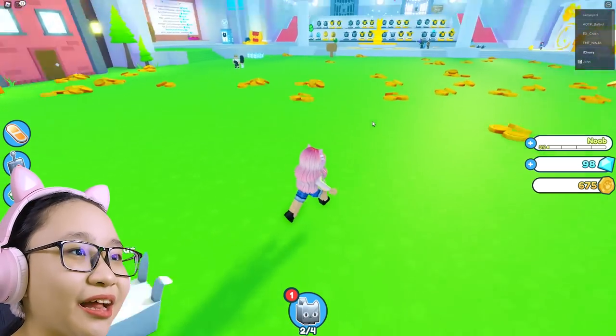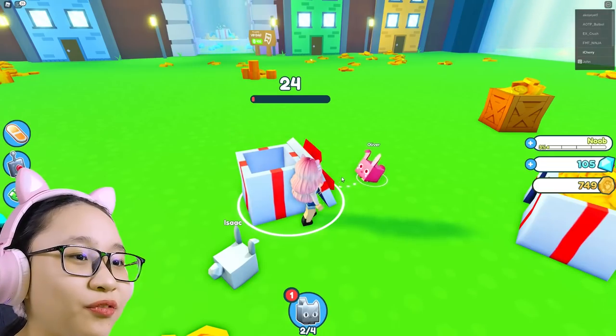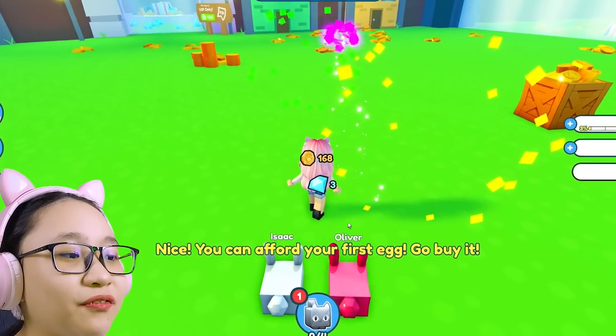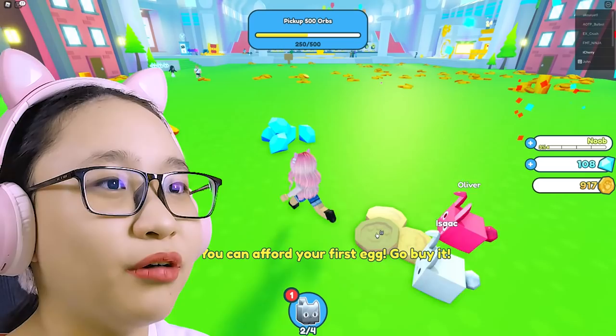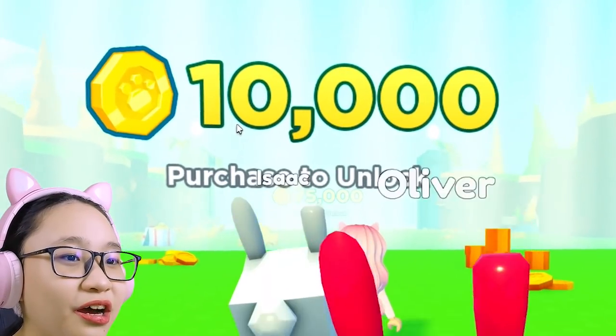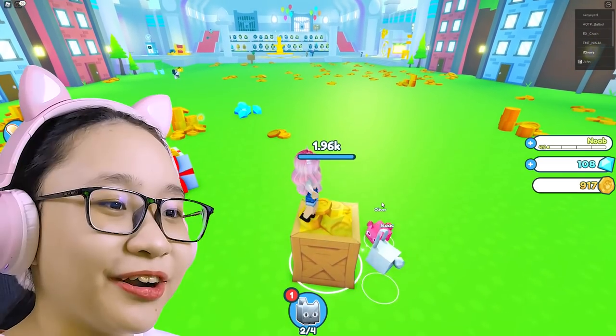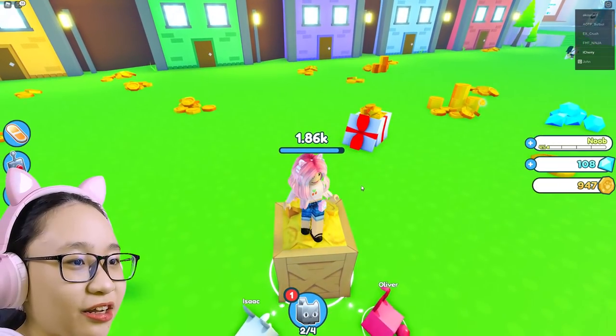Next, we're gonna buy the other egg that costs 1,000. Oh, I have 700 — just a few more. You can afford your first egg, go buy it. Wait, didn't I just buy another egg already? I need 10,000 to unlock this place. Okay, you both work — this is gonna take a long time. You know what? I'm gonna bring you somewhere easier.